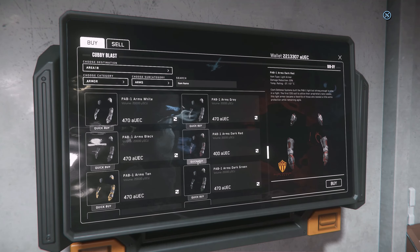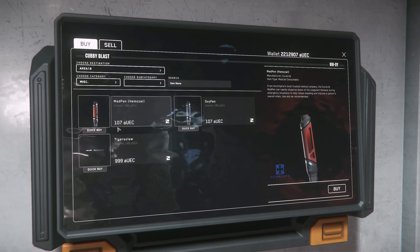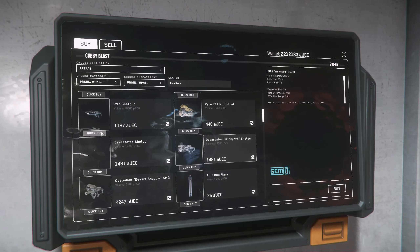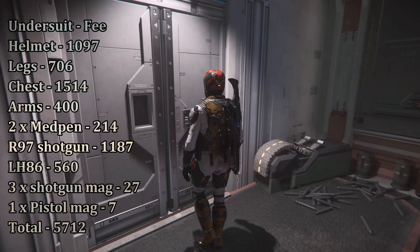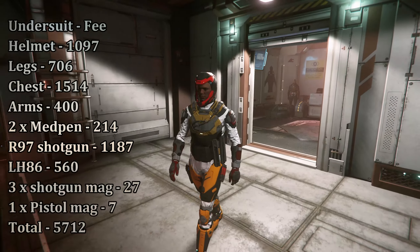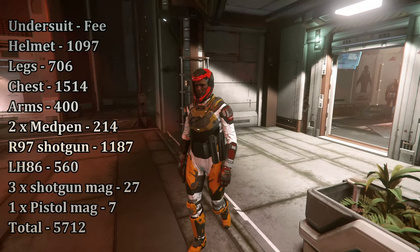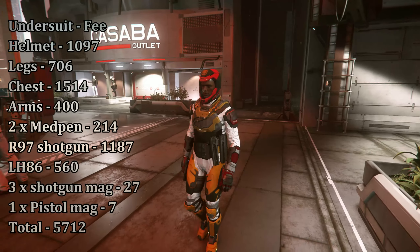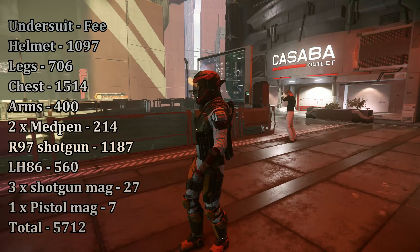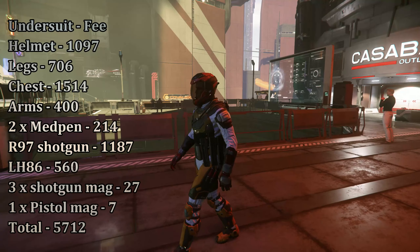Arms are also quite cheap at 400. Of course, two med pens just in case. For weapons, we're gonna get a backup and the primary weapon, which unfortunately is a shotgun. So this is what I spent on all the bits and pieces — just over 5,700. How well this will perform in combat is up for debate, because we are dealing with a shotgun, which is a close range weapon, while we're also in light armor.